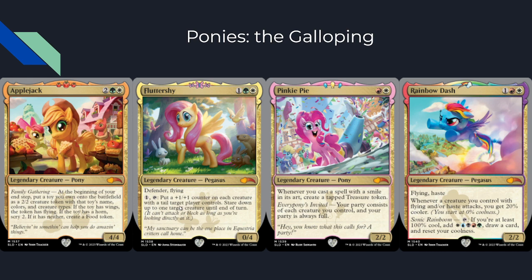All these are silver-bordered. Fluttershy is a 0/4 for three with defender and flying — put a +1/+1 counter on each creature with a tail target player controls, and stare down up to one target creature until end of turn: as long as you're looking at it, it cannot attack or block. Then Pinkie Pie is a 2/2 for two — whenever you cast a spell with a smile in its art, create a half treasure token, and your party consists of each creature you control and is always full. These two abilities are probably one of the stronger ponies.